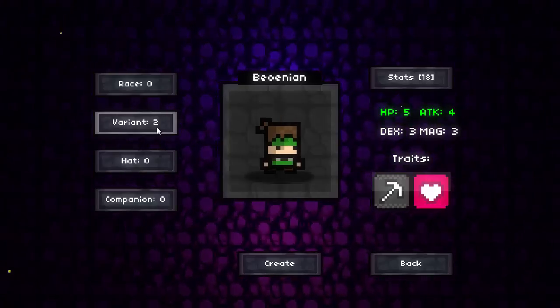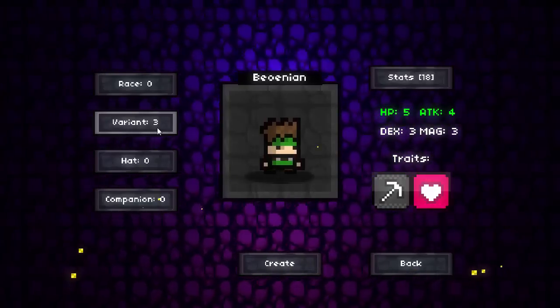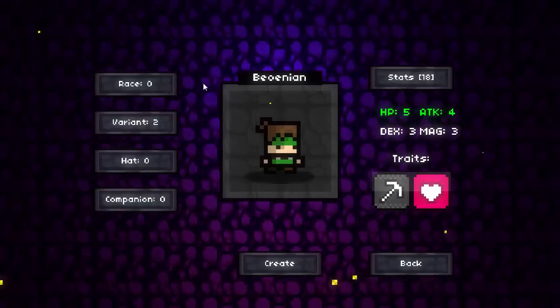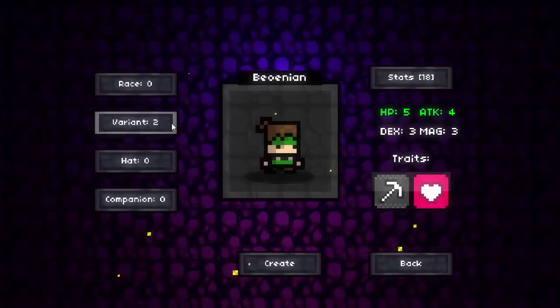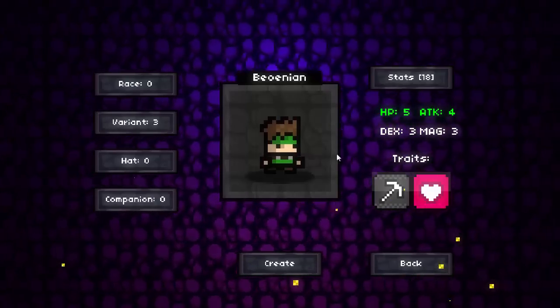For your variant, the variant is only a thing that changes the look of your character. I believe if you beat the game or die with a certain race like the Peon, you will unlock a different variant. But that doesn't really matter - it isn't an effect placed on you anyway, it just changes your look.